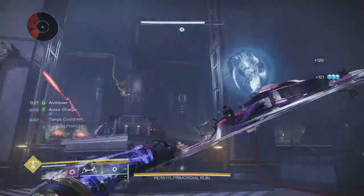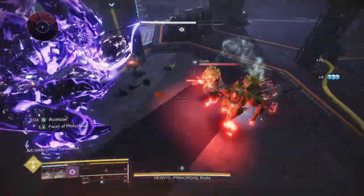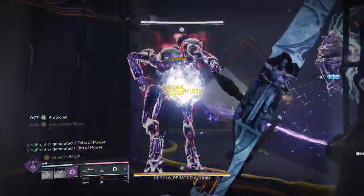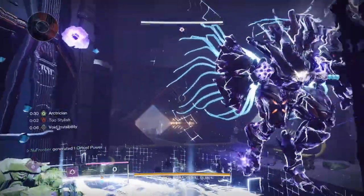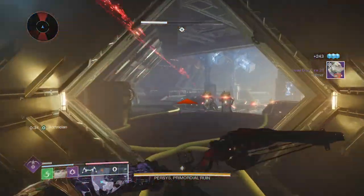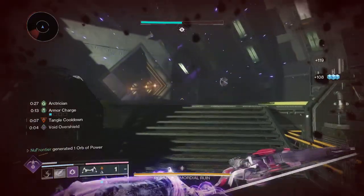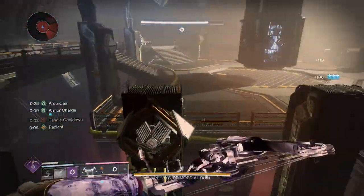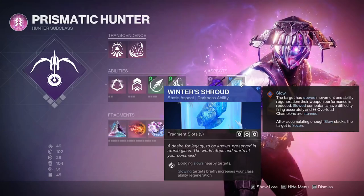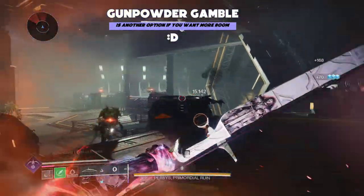Grapple is one of my all-time favorite abilities — it lets you move around and stay out of harm's way, or go aggressive if needed. Executioner is a really great aspect for maneuvering around enemies and repositioning, especially in higher-end content like GM runs, solo content, or dungeons, allowing you to escape pressure. Winter Shroud pairs well, letting you slow enemies and build class ability energy, and more importantly it stuns Overload Champions if you're not running an Overload Bow.